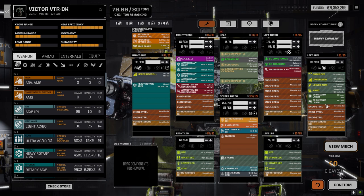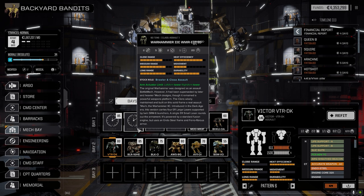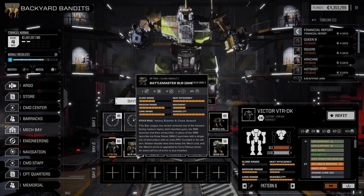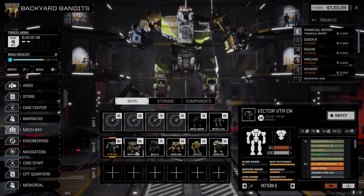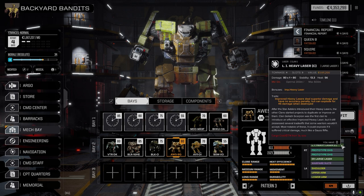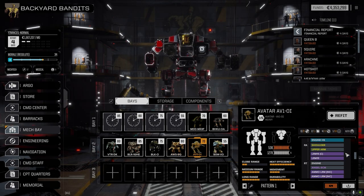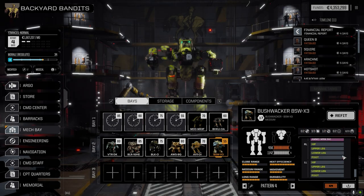I'd like to hear your thoughts. I think we have the right components — they're just on the wrong mechs. The Warhammer: I like the four large laser build on it, but maybe we figure something else out and put four ER larges on the Battle Master for better heat sinking, then keep a heavy PPC on the Warhammer for better range. We've got two ER larges on it and two large improved heavy lasers. The Avatar — I have a feeling this might be one of the mechs we end up pulling out, along with the Bushwhacker. We'll pull the X-Pulses off and put them on something else.